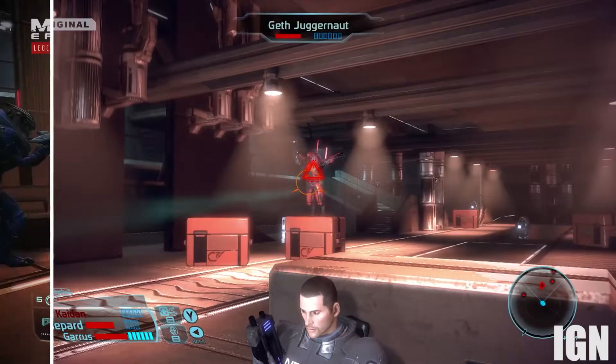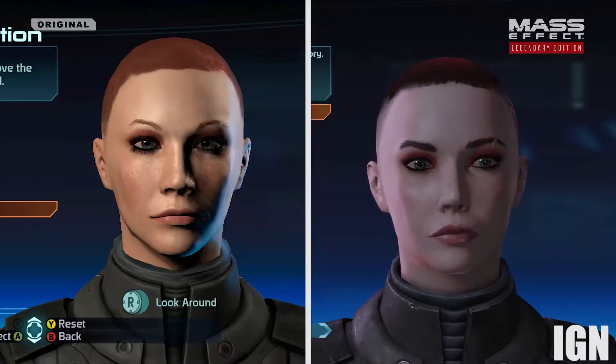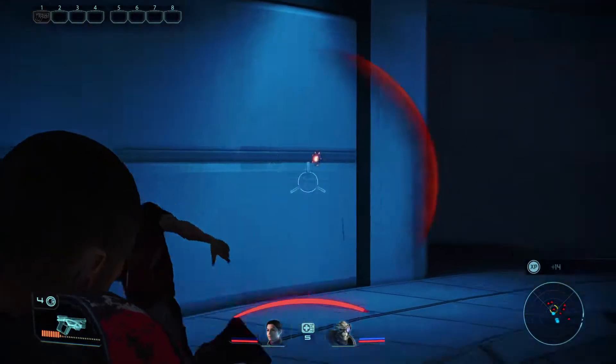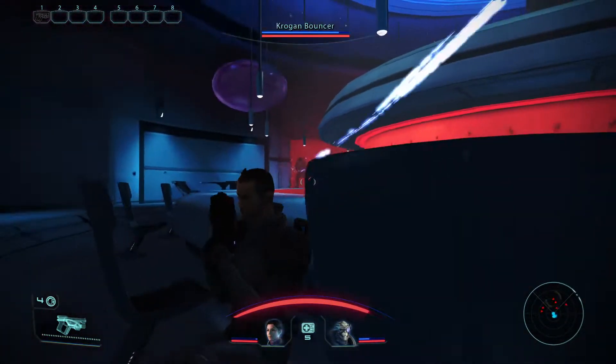The remaster changes the HUD, tweaking it to be more in line with the next two games. The character creator has also been changed to be more like ME3, and the game's audio was remixed, along with a slew of other changes. But even though the exterior of the game has been changed, most of the bones of the experience remain the same for better or worse.